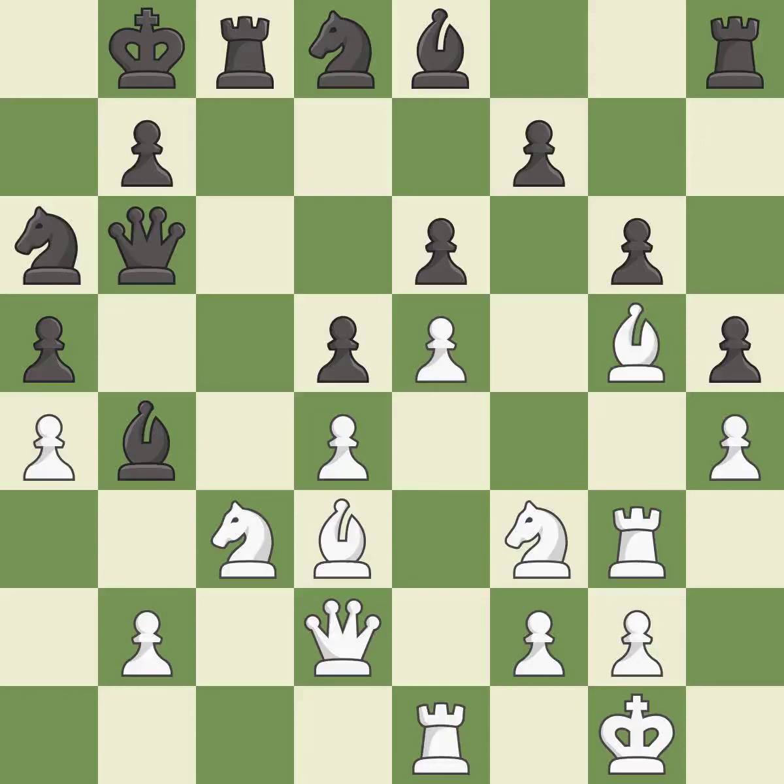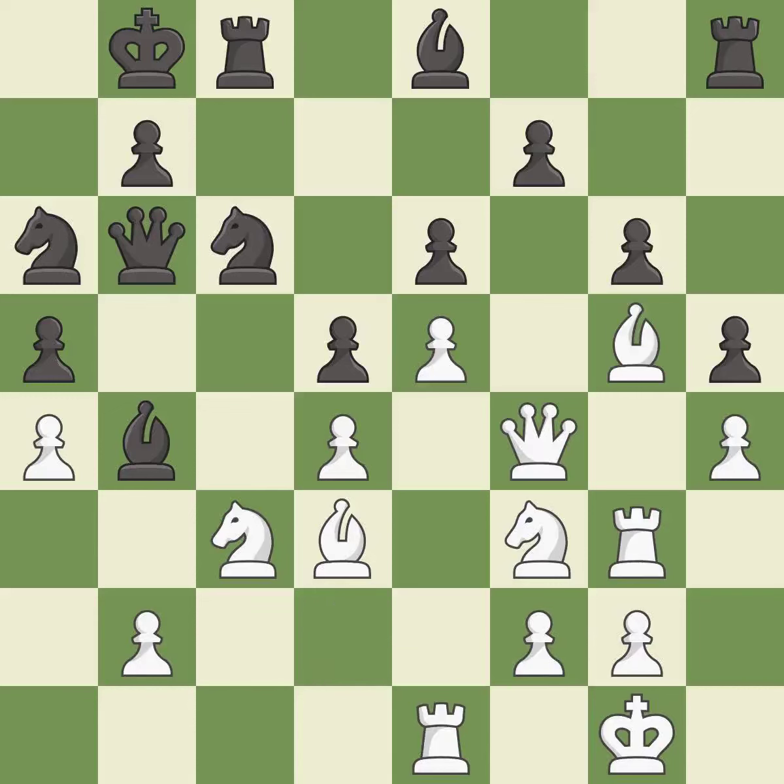This is the strongest option — it is best. This protects the attacked pawn — it is excellent. This overlooks an opportunity to centralize a knight so it controls more squares — it is an inaccuracy. This takes an outpost, an active square where the bishop cannot be kicked out by a pawn — it is good.